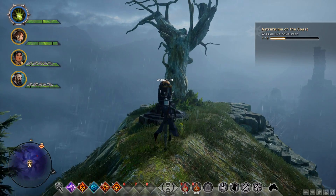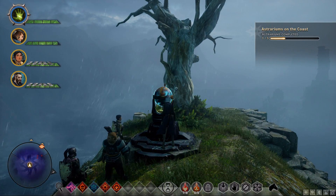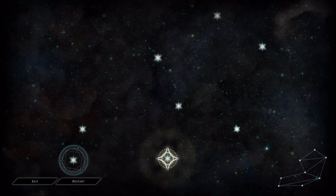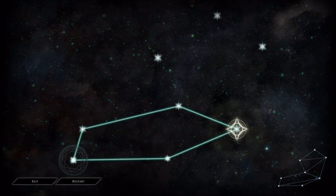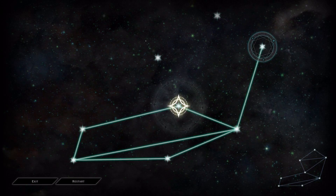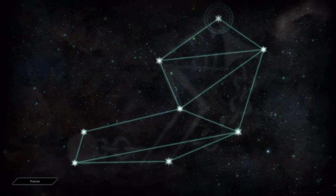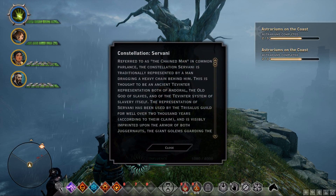There's the tricky part, and so you're at the Astrarium. I think I remember this one — start in the bottom left, work your way around the bottom part, then up, down, up, over, up, down. And there you go. Constellation Cervani. So that's how you do Astrarium number two.